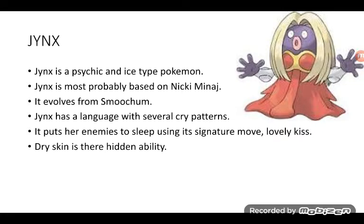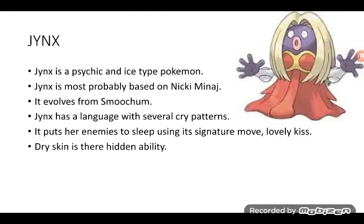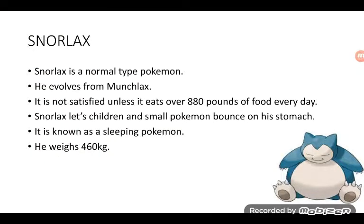Jynx is a Psychic and Ice type Pokémon. Jynx is most probably based on Nicki Minaj — yes, I think so! It evolves from Smoochum. Jynx has a language with several cry patterns. It puts enemies to sleep using its signature move, Lovely Kiss. Dry Skin is its hidden ability. Just look at it — that's Nicki Minaj!